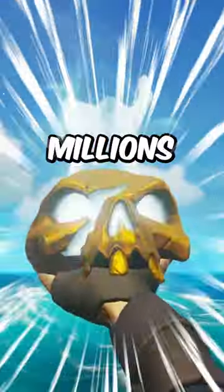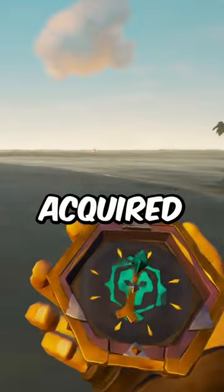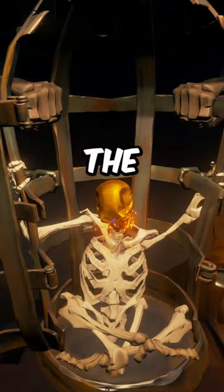Did you know this skull alone will make you millions of gold in Sea of Thieves? A Skull of Destiny is a special skull acquired by a single island quest that contains all the light colors to light the beacons at the Fort of the Dam, but can also be used to activate it just like the Wishful Skull.